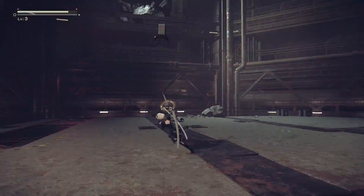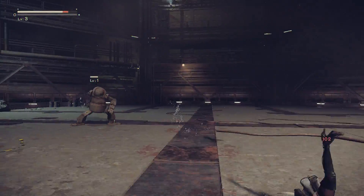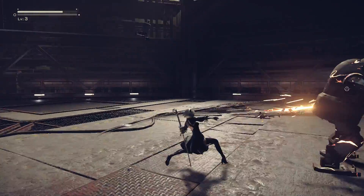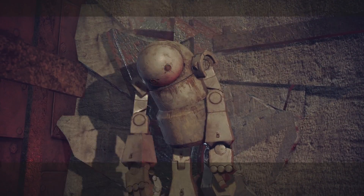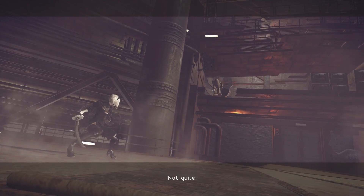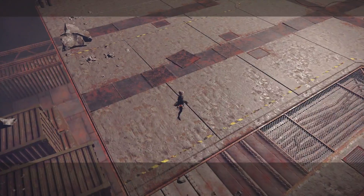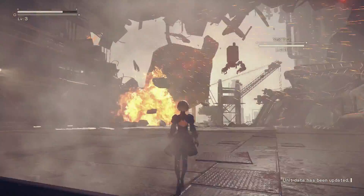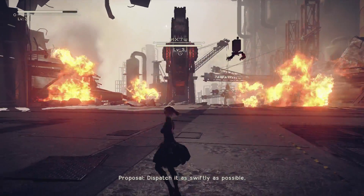R2 to evade. Enemies destroyed. Not quite. Is that our target? Negative — this enemy is unrelated. Proposal: dispatch it as quickly as possible. You don't say.